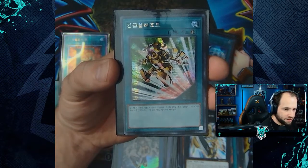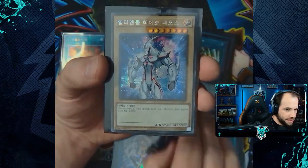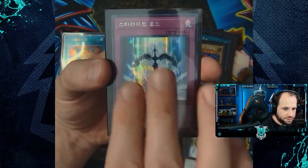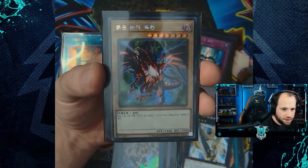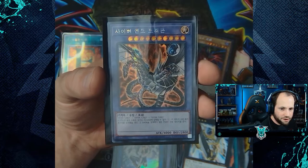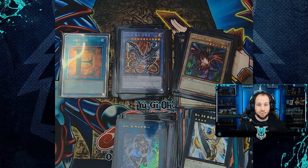Also the default artwork ultra rare of IP Masquerena. Into our secret rare cards: Emergency Teleport, Elemental Hero Neos in default artwork, Starlight Road, and default artwork of Red-Eyes Black Dragon.